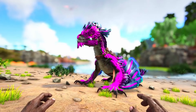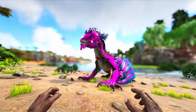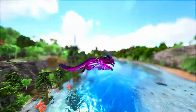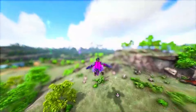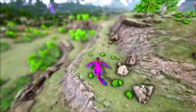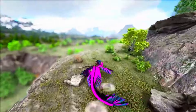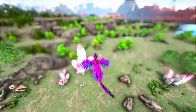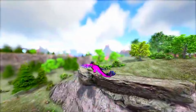Next up we have the Rock Drake, and again with the Aberration theme — this creature really cannot be missed out in any sense when talking about powerful creatures. This thing has an insanely incredible bite, dealing a wealth of damage compared to its size and transportability ratio. It is all good having a big, hulking, powerful creature, but it is also very important for a creature like this to have the mobility to get around. Its size-to-damage ratio is absolutely insane.